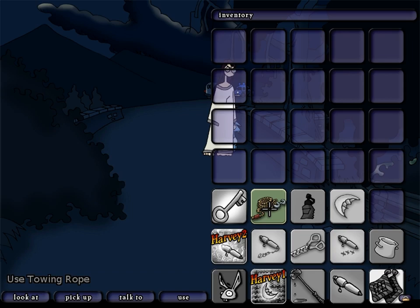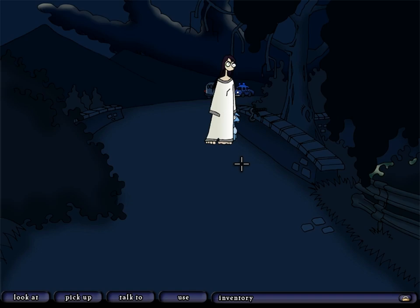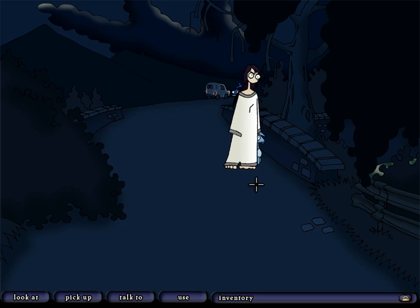Which means that we're now free to do what Harvey told us so blatantly that we should do: use the towing rope with the bridge railing. And that's the puzzle solved. I forgive you for giving away the solution, Harvey. This time. But if you do it again, I will glare at you sternly.